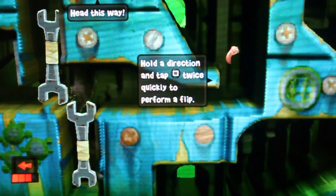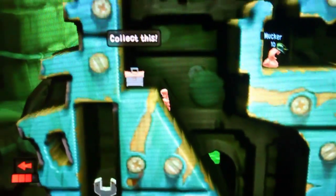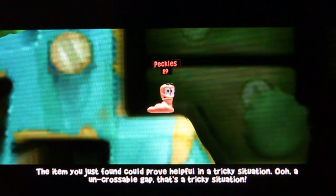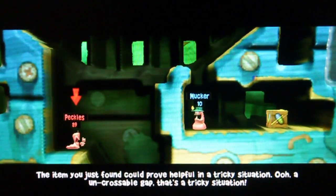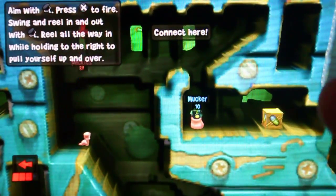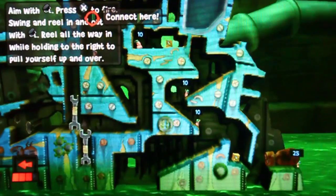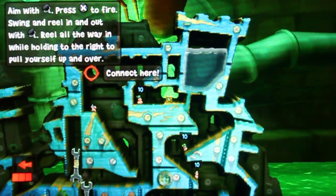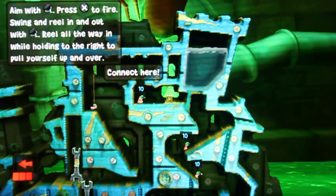Hold a direction and tap. Oh, I see. Oh, here we go — does this go up here? Toolbox. Got it. Ninja rope! Oh, awesome. The item you just found could prove helpful in a tricky situation. Oh, an uncrossable gap — that's a tricky situation. Aim with left. See ya!